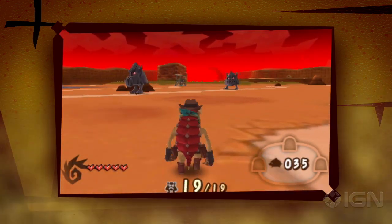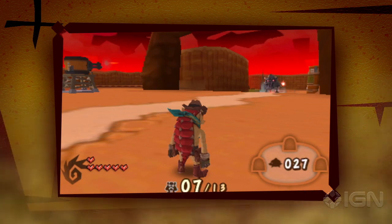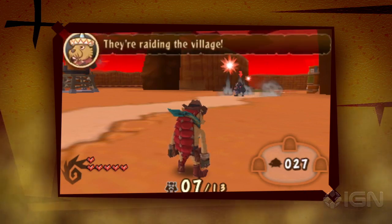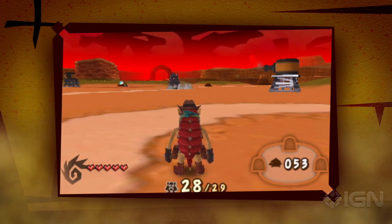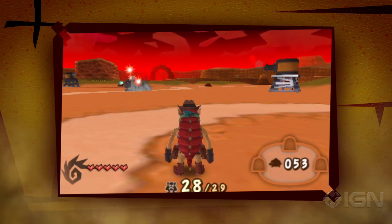Once the groks start stampeding, you won't be able to be everywhere at once. Gatling guns and cannons are great for covering the approaches to the village. If you can, choose weapons that create a crossfire on the trails the groks like — that will whittle them down to pebbles in no time flat.